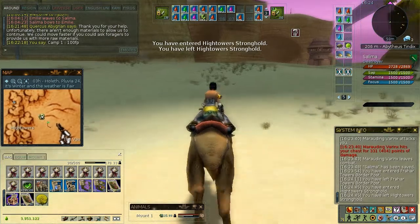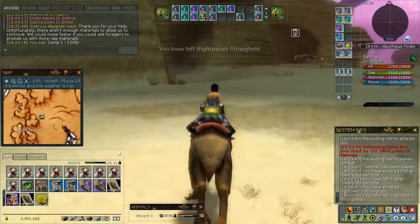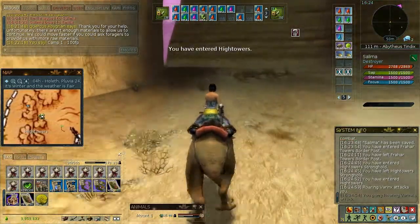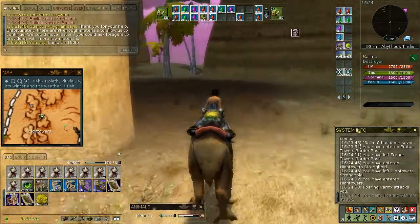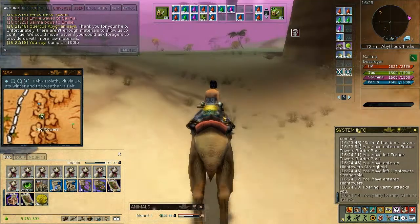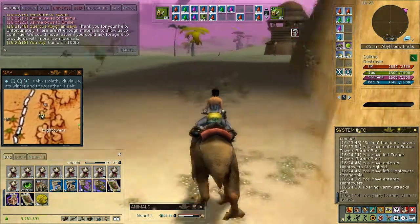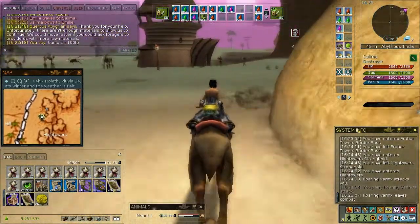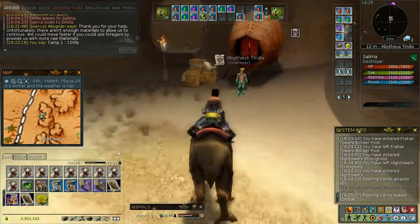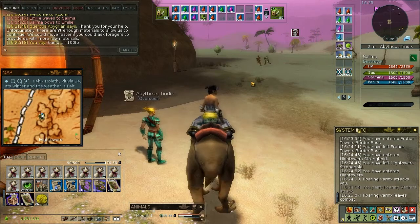It really sucks in a way — the server isn't really real-time. The mobs basically move with a few milliseconds delay, so if you see a mob being 30 meters away from you, it could already be 25 meters close to you, because on the server side it has already moved; the data just didn't make it to you. So you have to keep that in mind.